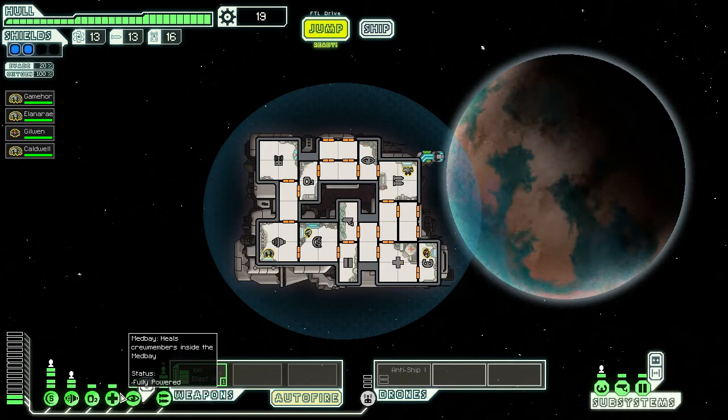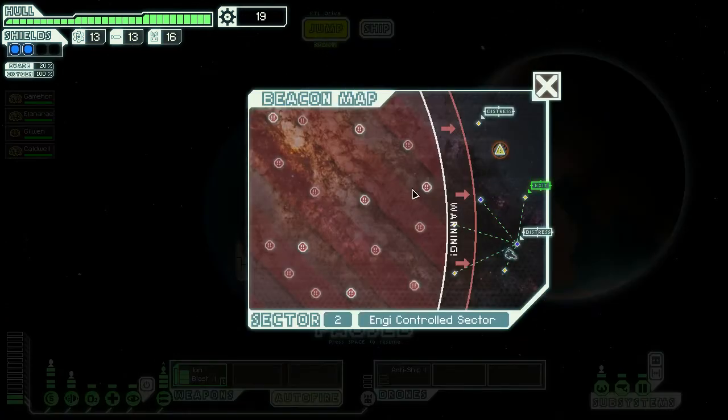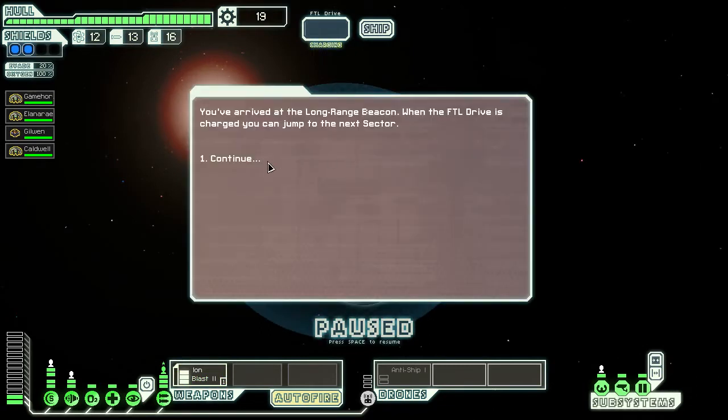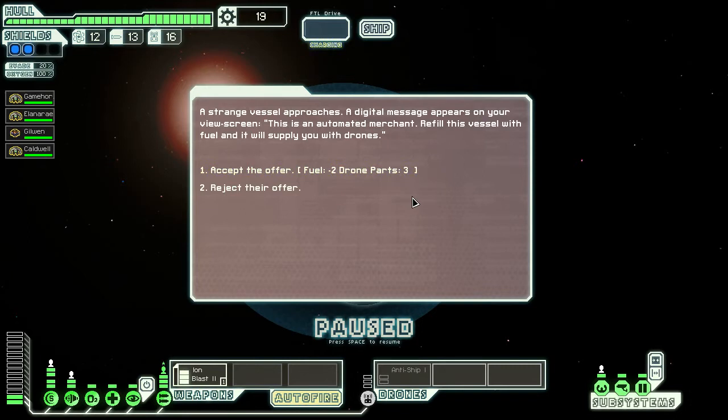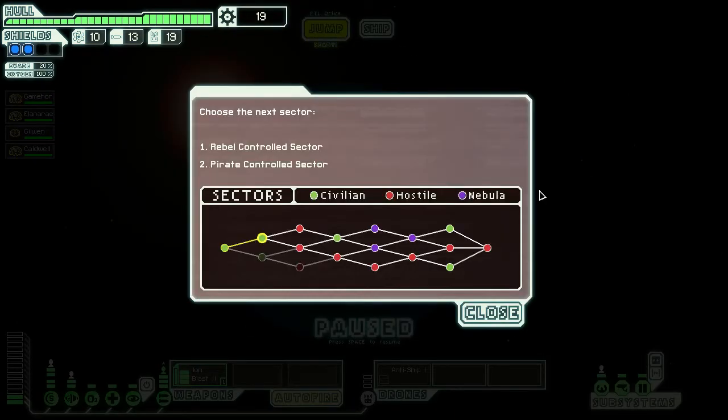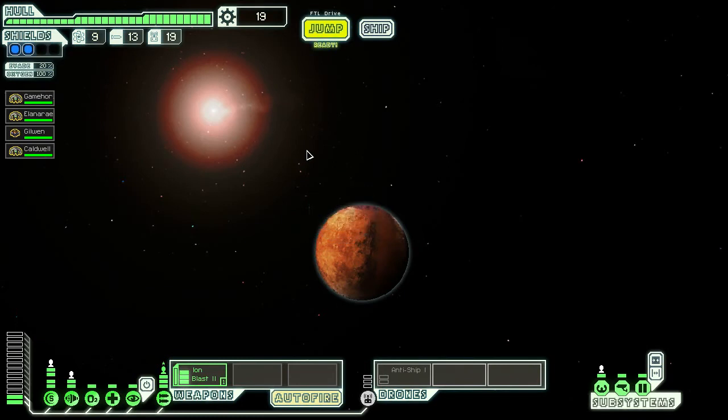Now we can have our medbay online too. Alrighty. We should head towards the exit now. Two fuel against three drone parts — I think that's a good trade-off, because drone parts are much more expensive than fuel. Let's jump to the next sector — oh, rebel-controlled or pirate-controlled. Let's take the rebel-controlled sector — both are hostile nevertheless.